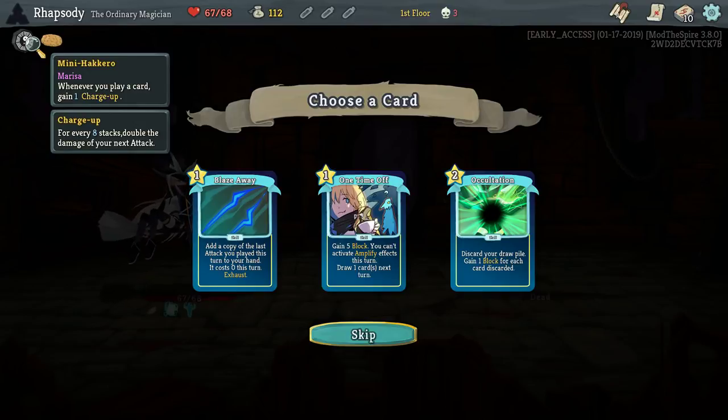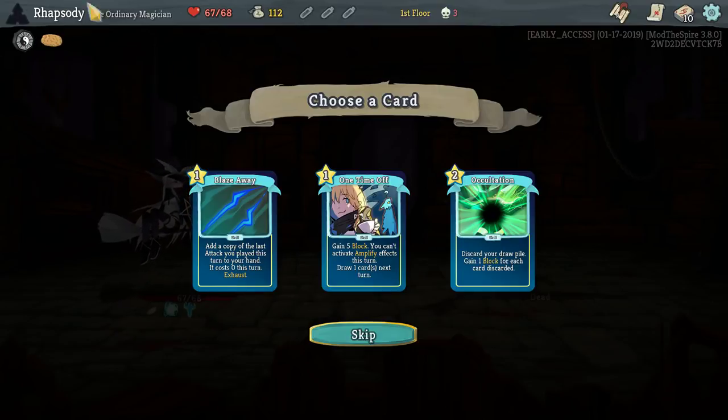I should quickly mention the Ordinary Magician begins with Mini Hakuro, which is: whenever you play a card, gain 1 charge up. Charge up stacks in sets of 8, and for each set of 8 that you have you double the damage of your next attack. So if you have 8 you do double damage, 16 is quadruple, 24 is 8 times, etc.